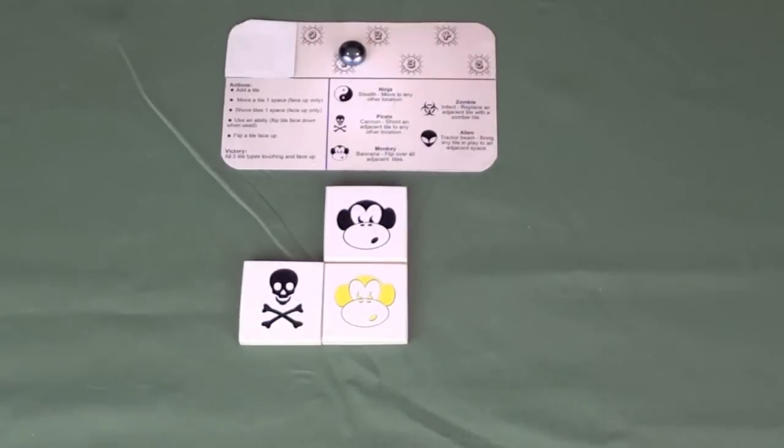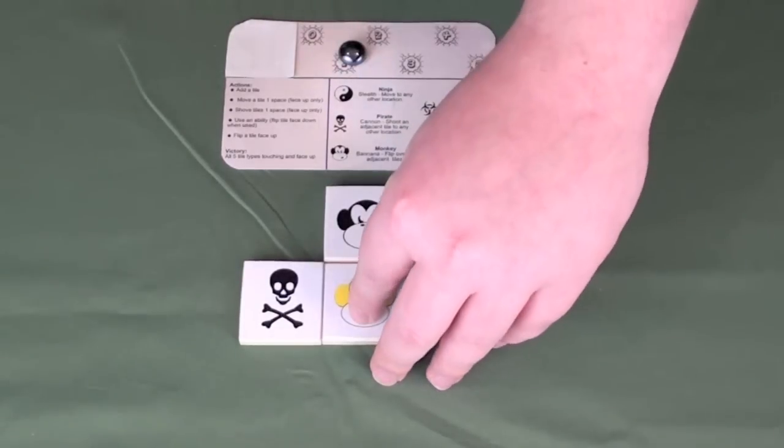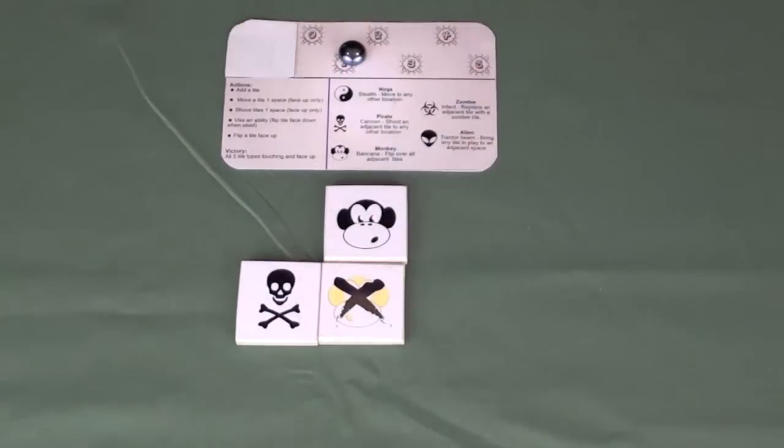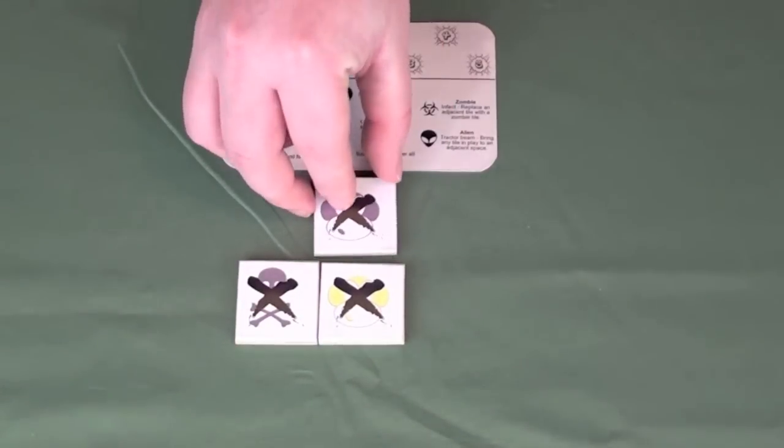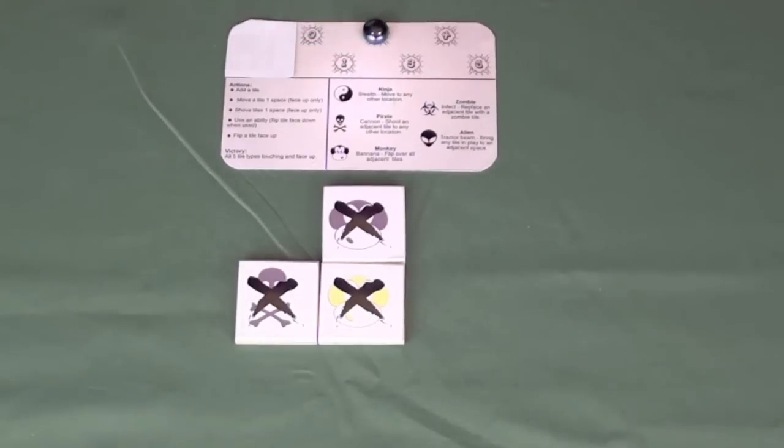A fourth option on your turn is to use the ability of one of your tiles. For example, if the yellow player wanted to use the ability of their monkey to flip it over, they would then flip over all of the other adjacent tiles — because that's the monkey's ability — and mark that as their second action for the turn.